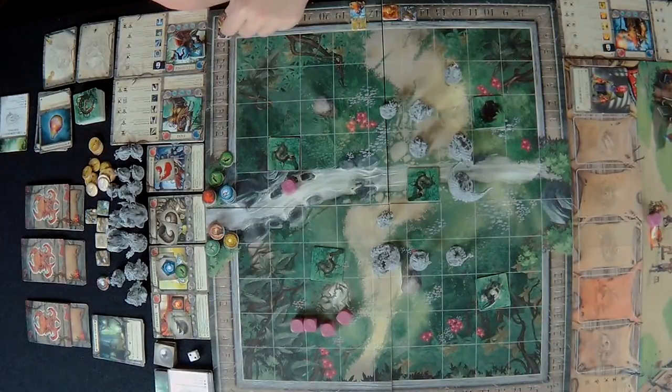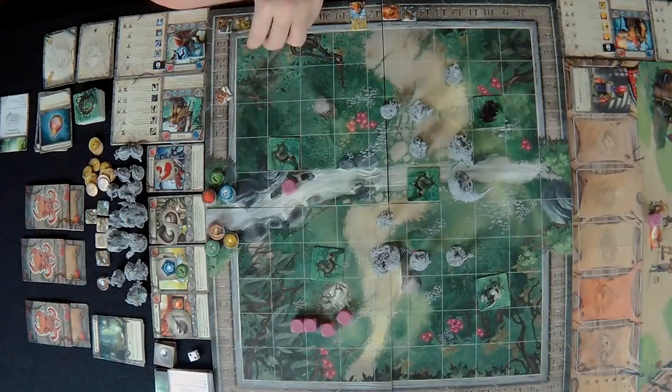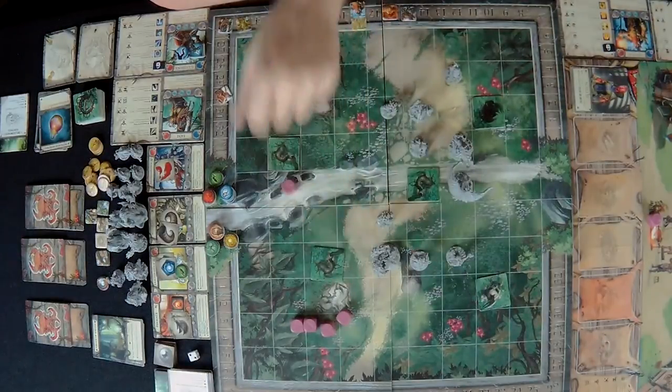We sort out which character board belongs to whom — there was a mix-up with the health tracking. One character ability is that when you assign two damage you can apply a cripple token. Another ability lets you spend three AP to be placed on the opposite side of a target, jumping over it.